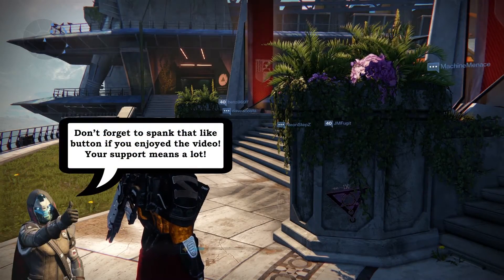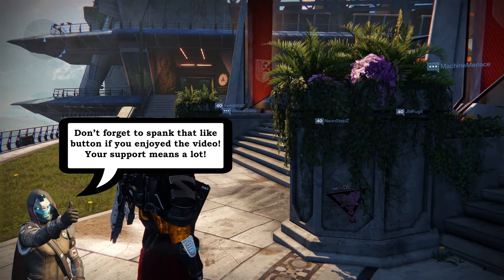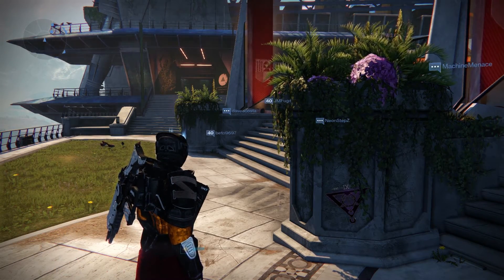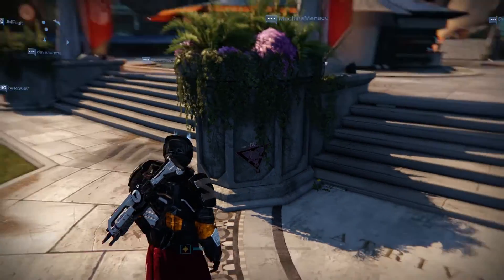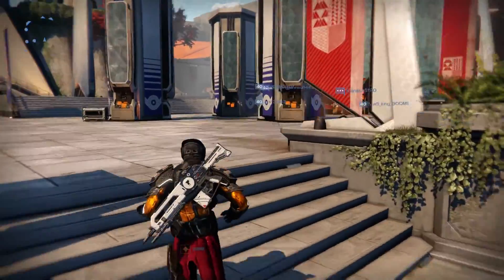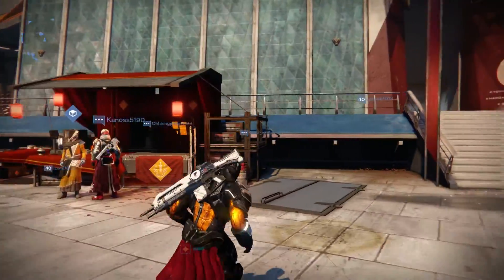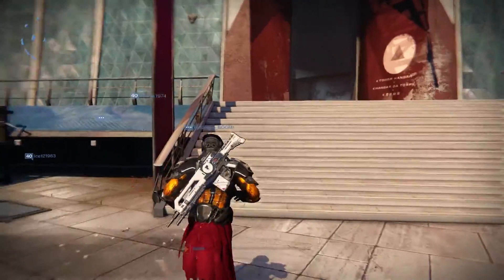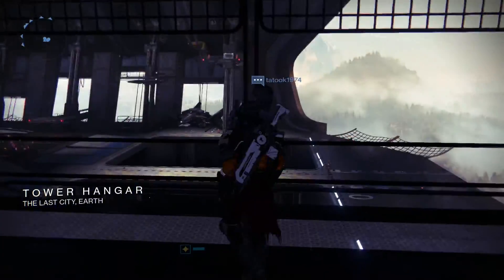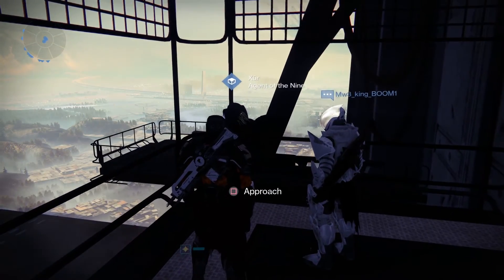Hello everyone, it's your buddy BP. It is March 25th, 2016, Friday morning, which means that it is Xur Day, and he is somewhere here in the tower, as you can tell by the little symbol here. Let's see if we can't go and find him. Let's go ahead and start over here in the hangar. Oh, yep, lucky guess, he's in the hangar. So let's go ahead and dive right in and see what he has for sale this weekend.